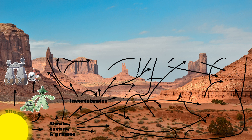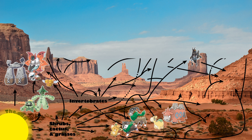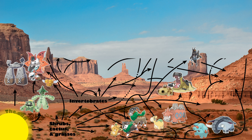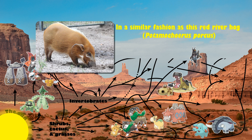Pokémon primary consumers include Larvesta, Volcarona, Combee, and Lowkix feeding on leaves and nectar. Palmo, Skiddo, Gogote, Numeral, and Camerupt munch on low-lying plants such as grasses and shrubs, whereas Hippopotas, Hippowdon, Fanpy, and Donphan likely have a similar diet, but are also able to access more subterranean food sources such as roots and tubers.